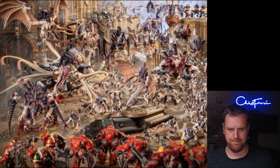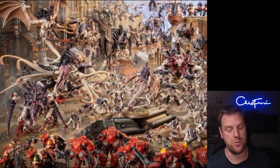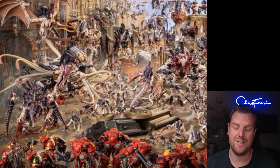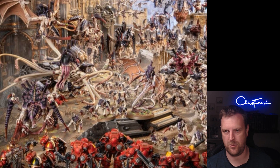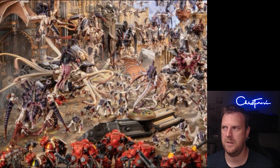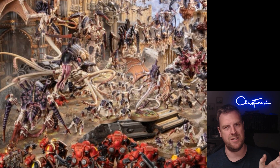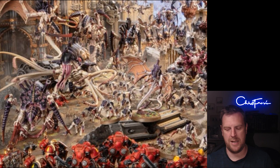Teeming Masses is used in your opponent's shooting or fight phase — pick an Endless Multitude unit, and until the end of the phase each time an enemy targets that unit you can subtract one from the hit roll. So minus one to hit for an Endless Multitude unit for one command point. I do like how they've done these detachments — they're all available to the entire Tyranid army, but certain bonuses are locked to specific keywords like Endless Multitude, which really pushes those units to the next level.